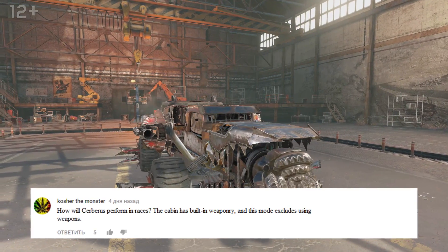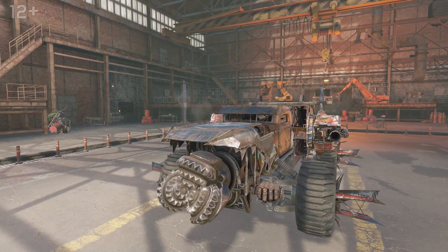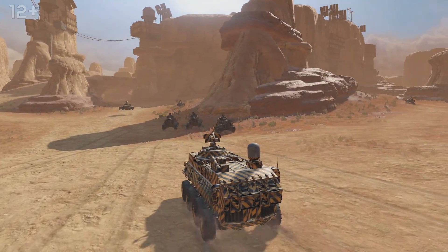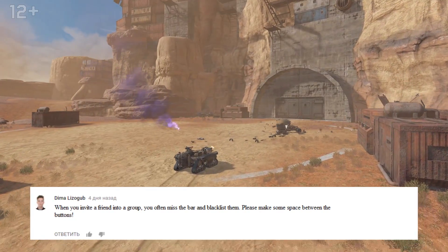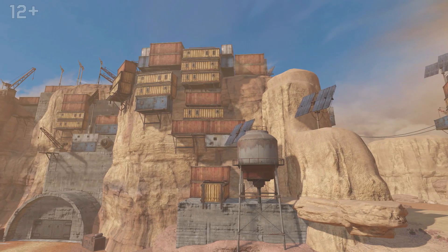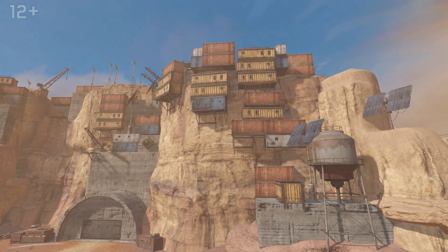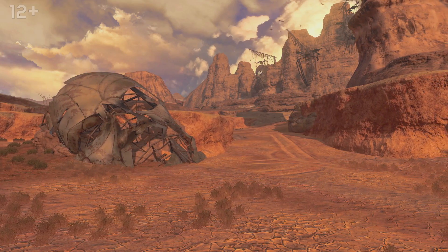How will Cerberus perform in races? The cabin has built-in weaponry, and this mode excludes using weapons — so weapons built into Cerberus won't deal any damage. Will you add a sequel faction for the mechanics? There are no such plans at this moment. When you invite a friend into a group, you often miss the bar and blacklist them — please make some space between the buttons. We'll take this into account when we rework the interface next time. Is there any chance for Khan to personally appear in any event or melee? We don't rule that out, but he's not yet ready for that. Why are there still no mutants in the Wastes? It's not enough time for the virus effects to get that far.